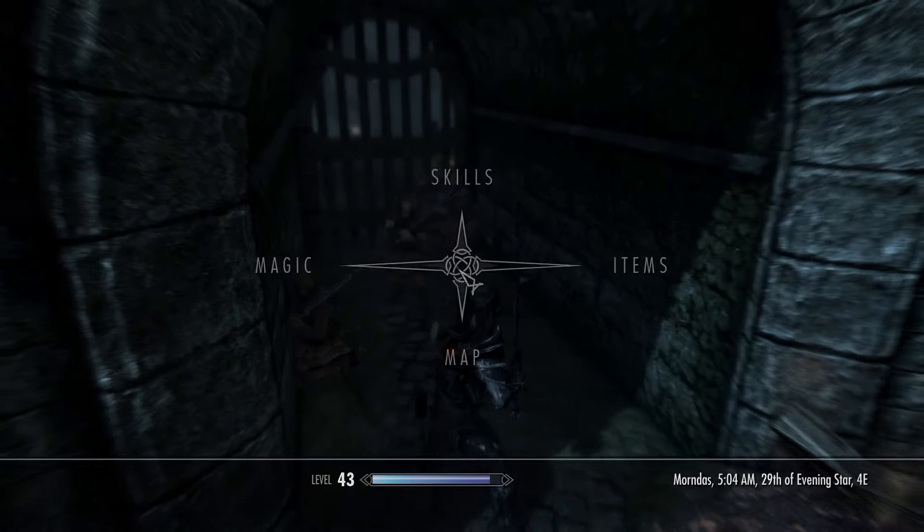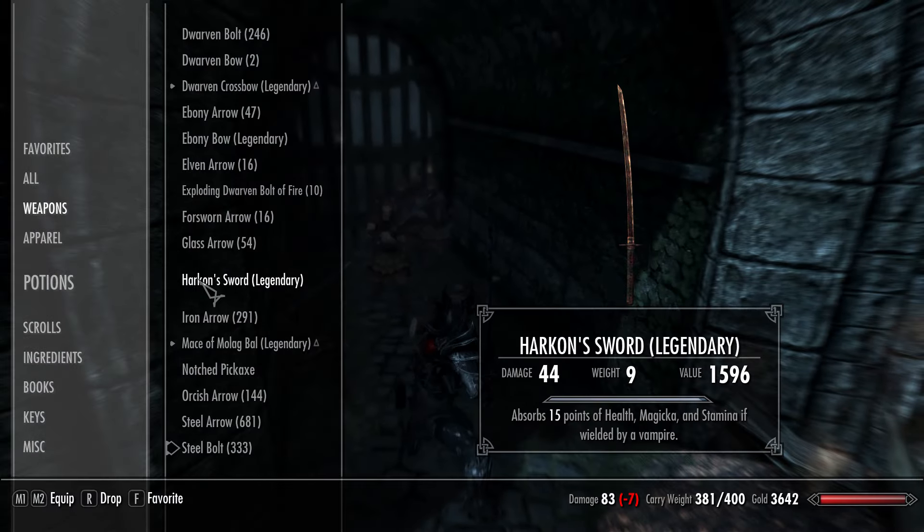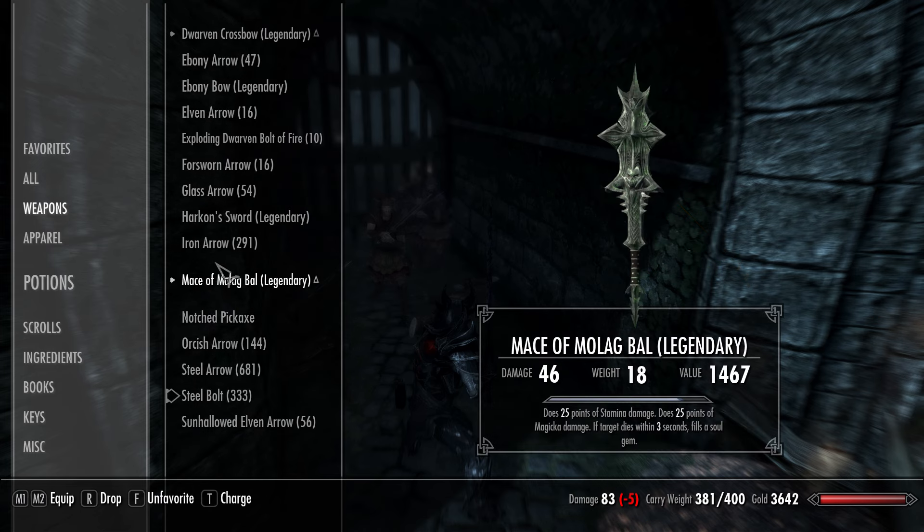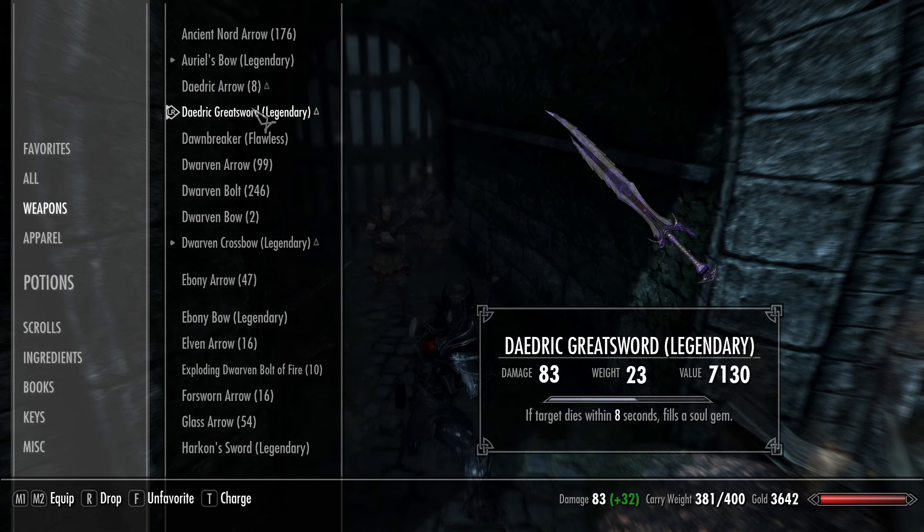That leaves me with two perk points. Those two perks I can put into two-handed once I level it up a bit more. I could also put it into smithing if I wanted to — get that glass perk just so I've got 100%, but enchanting is probably where it's going to go soon. Although we'll see. So let's just have a quick look — what is my sword at now? 83 — I think I've got to remake it for it to get that full damage, I'm not sure.